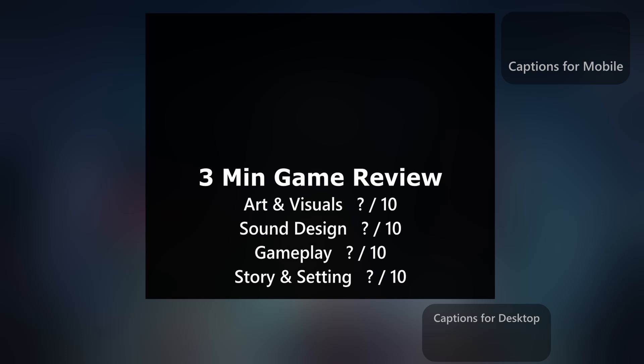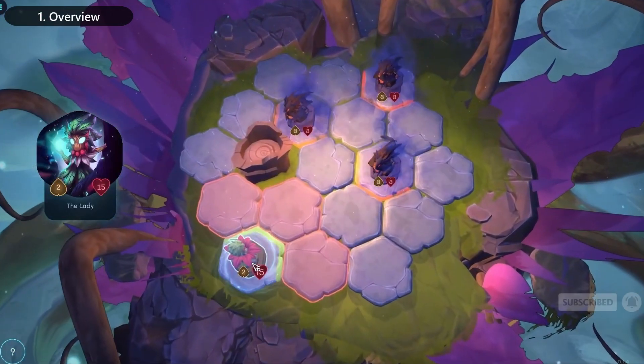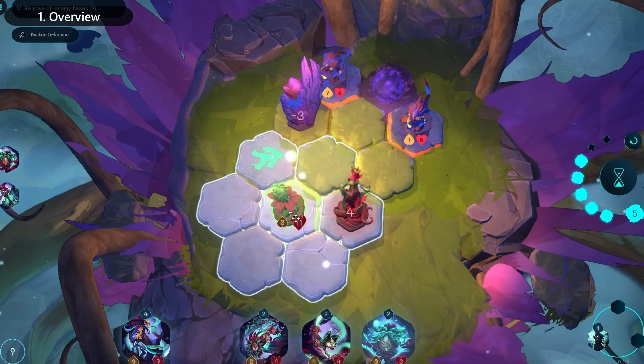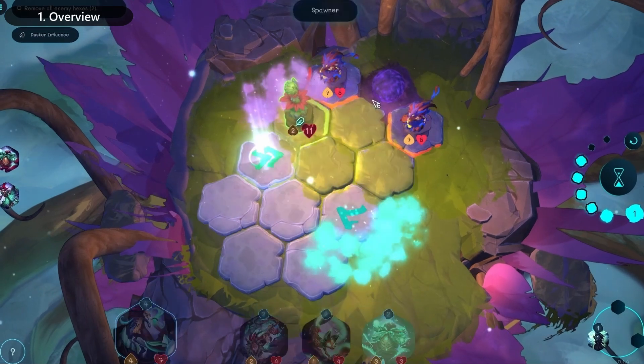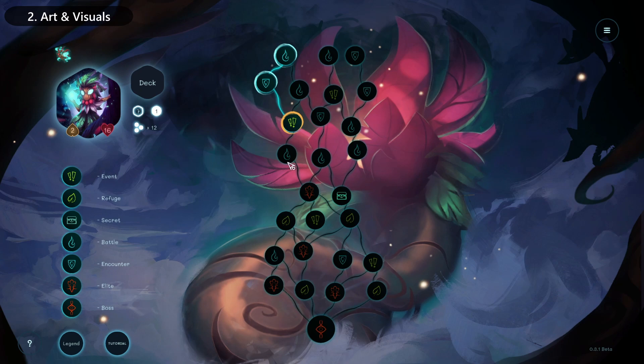In this 3-minute game review, we're looking at Oaken. So hit that subscribe button and let's get into it. Oaken is an early access turn-based tactical chess-like game where you spawn units and use spells to combat evil forces in a roguelike campaign.